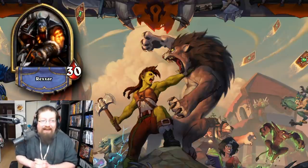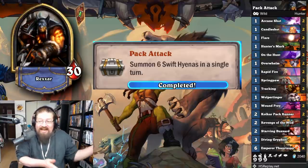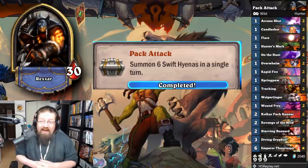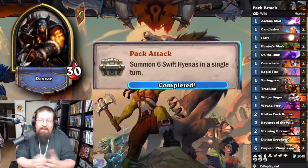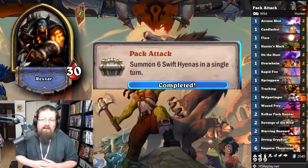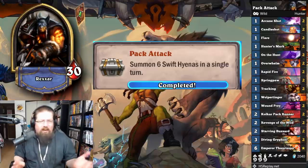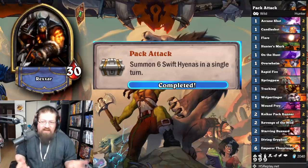Next we have the Hunter achievements. 'Pack Attack' — summon six Swift Hyenas in a single turn. I used a spell-heavy Hyena Hunter list and got it done eventually. You can resummon these hyenas with that two-mana spell that resummons beasts that have died this game — Revenge of the Wild — which helped a lot. Just play with a bunch of cheap spells, trade stuff in; not too difficult.